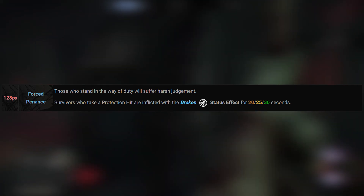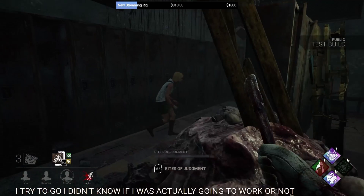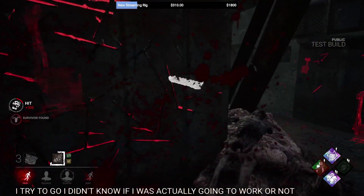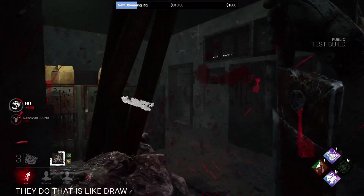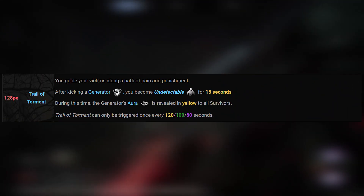Pyramid Head comes with three unique perks. The first one is Forced Penance. Survivors who take protection hits are inflicted with the broken status effect for up to 30 seconds. Protection hits occur when a healthy survivor takes a hit for a wounded survivor.